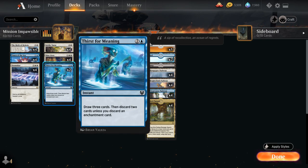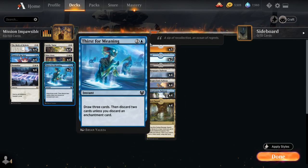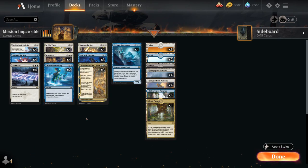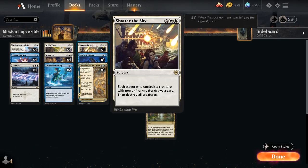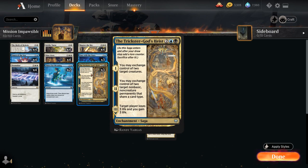We also have 2 copies of Thirst for Meaning — draw 3 and discard 2 unless we discard an enchantment card. So if we draw multiple copies of 9 Lives, One with the Stars, or Heist that we don't need, we can easily discard those. We have 4 copies of Shatter the Sky to complement Doomscar as another sweeper. Our 3 copies of One with the Stars can also just be used as a removal spell in the meantime, though it doesn't get rid of any utility the creature provides since it stays in play as an enchantment and won't be able to attack or block. Heist also has nice utility with Birth and on the final chapter gains some additional life.